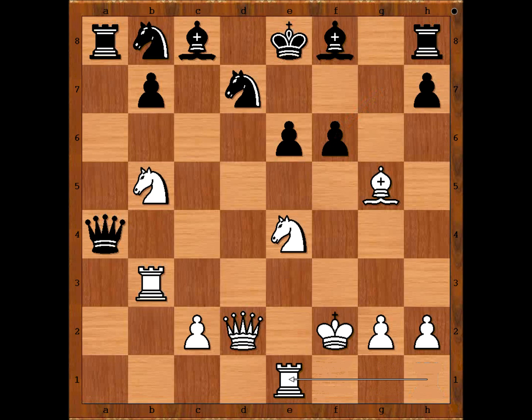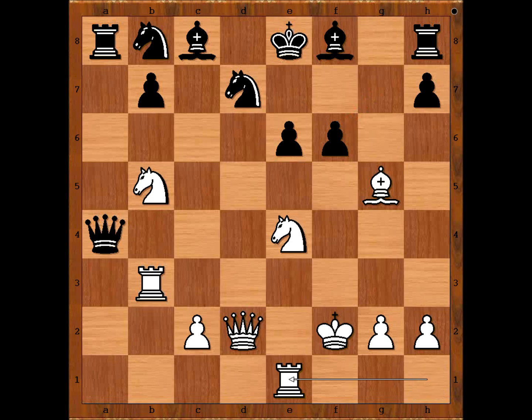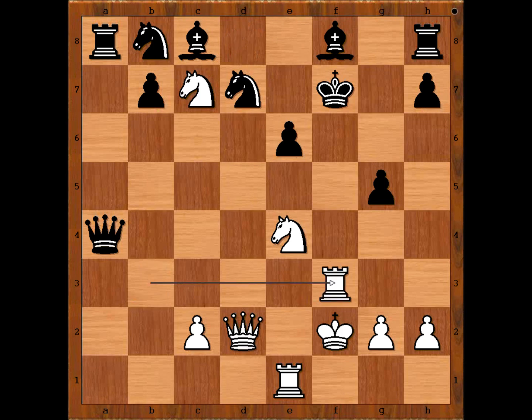Rook to e1. If bishop to h4, queen takes on e4 and black is winning. So we have rook to e1, rook to a6, adding more protection on the sixth rank. If knight to c6, bishop takes on f6 is winning. What if pawn takes bishop on g5? Knight to c7 check — if king goes to d8, then knight takes on e6 would be winning; and if king goes to f7, then rook to f3 check, and again white is winning.